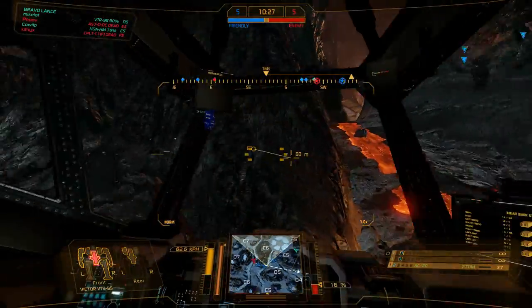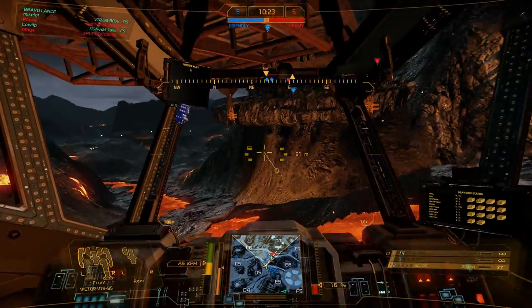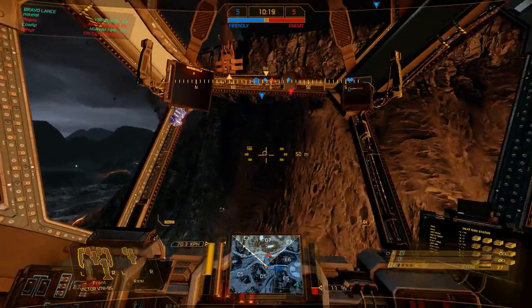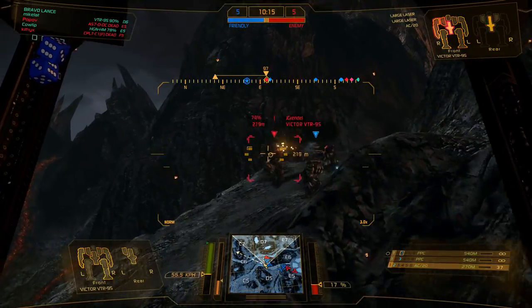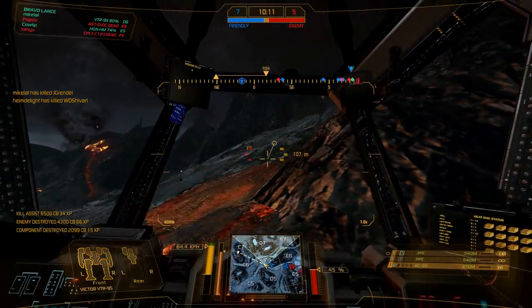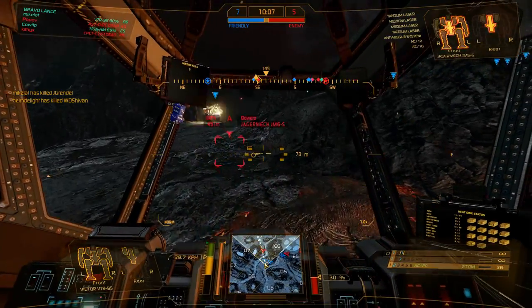I have a vulnerable side torso because of the XL engine — I know it's an XL engine on an assault but it's better this way, trust me. It's another Victor — so I'll show you an example of jump sniping. There you go. I basically just took that guy's ass out with my 40 damage. He didn't know I was there — I just popped out and kicked his ass.